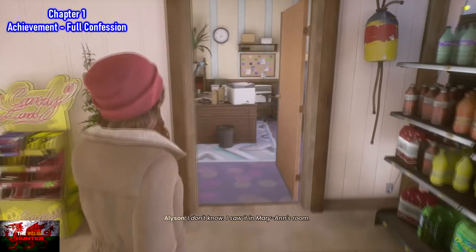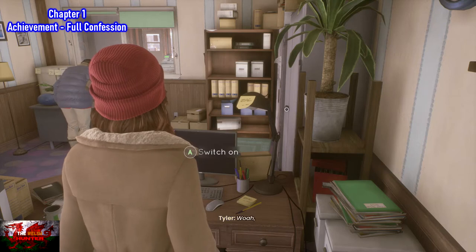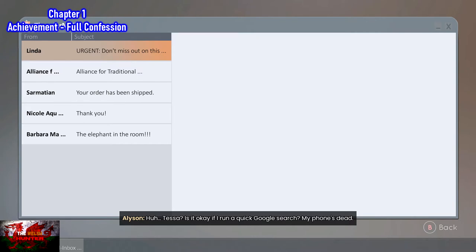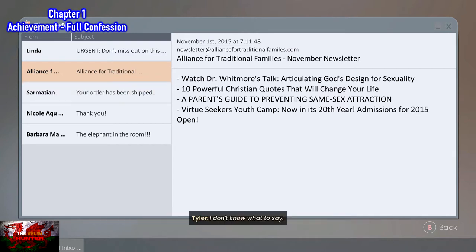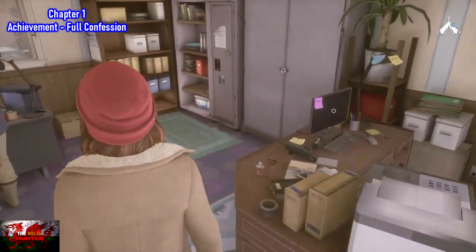Next, go into the office and directly in front of us is the computer. We need to switch on the computer and go to the second email, which is the E — the Alliance for Traditional Families. Click on that second email. When you back out, in the top right corner of your screen you will see an icon. As long as that icon is there, that means we are on the right track and you've done it all correctly so far.